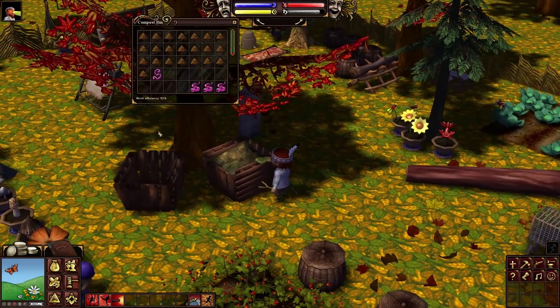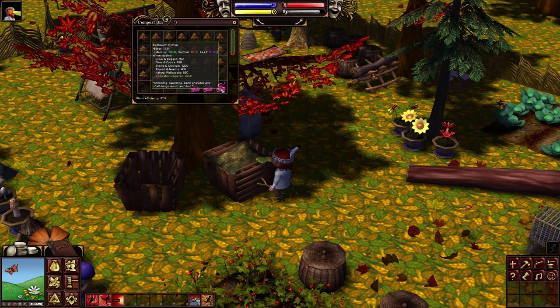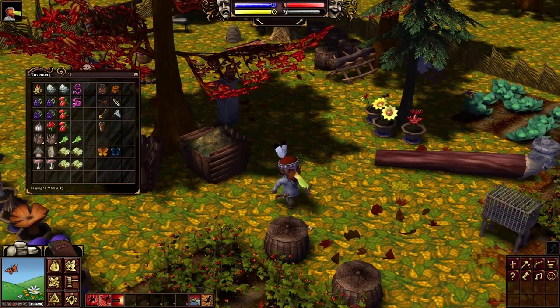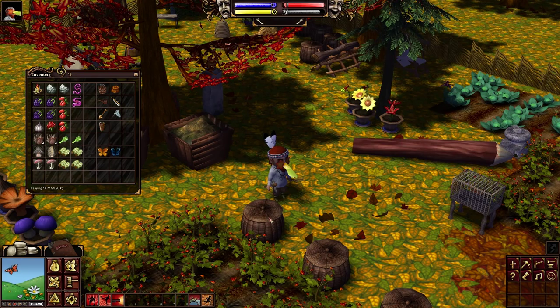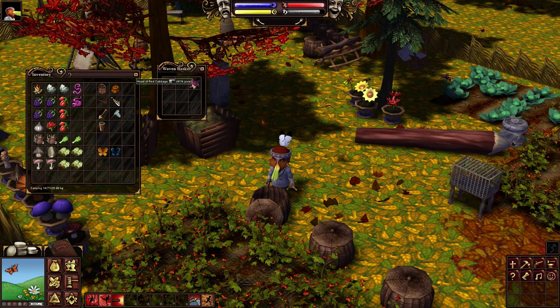First I want to expand on our worm usage and show you how I actually increase the purity of my worms. As you can see, my worms are now 37, 41, and 43 percent purity. This is quite easy to do — if you take an earthworm python or even a common earthworm, you can easily raise their purity if you buy a head of cabbage from the player stores at much higher purity. Here I've got a head of red cabbage bought for about five silver, which is 41 percent purity.